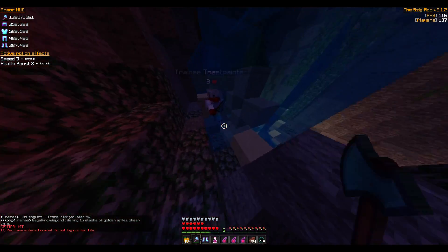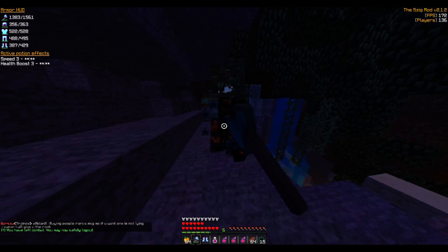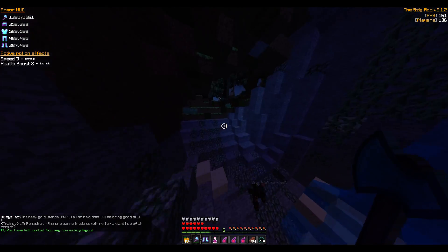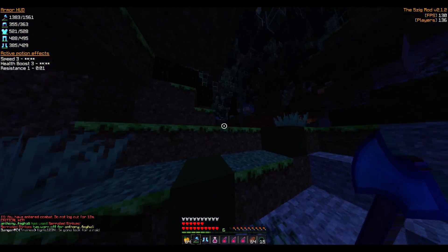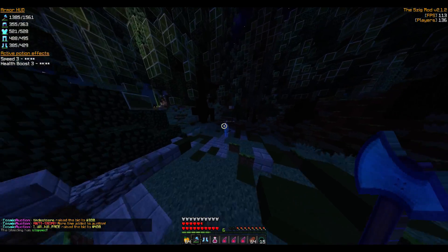I get a lot of people PvPing me while they're in the ground — it's hard to kill them sometimes. If you PvP at spawn for like half an hour with a partner, so it's a 2v2 instead of getting 2v1'd, you can get at least one person to come down. Yesterday I got this chest plate and two other legendaries — a bow and a sword.